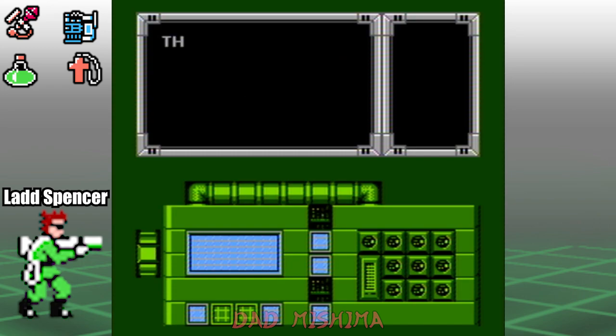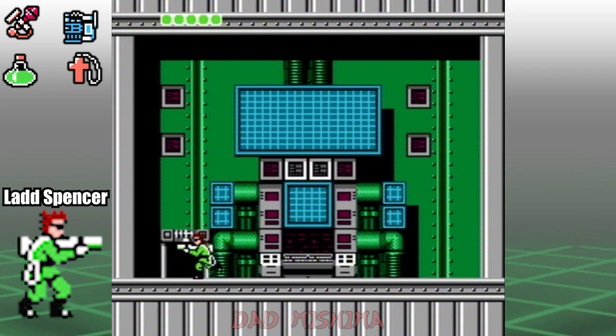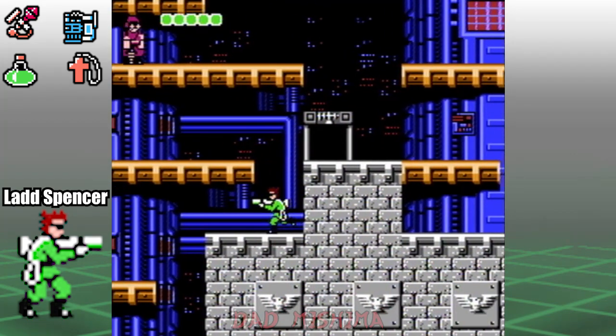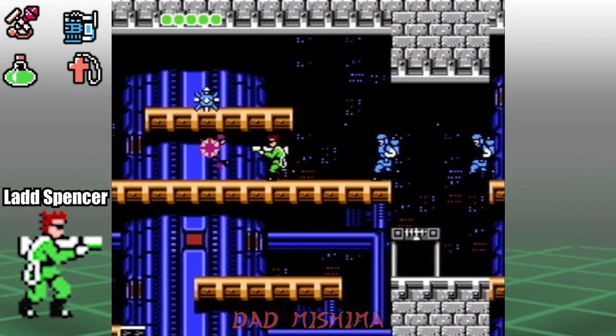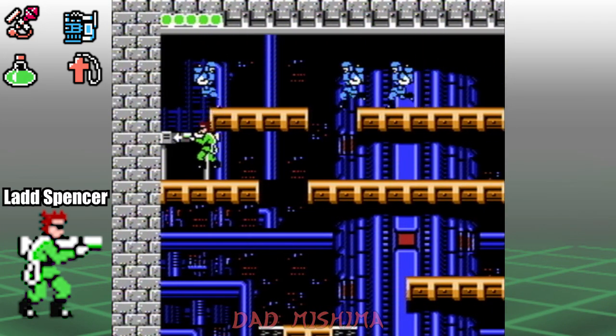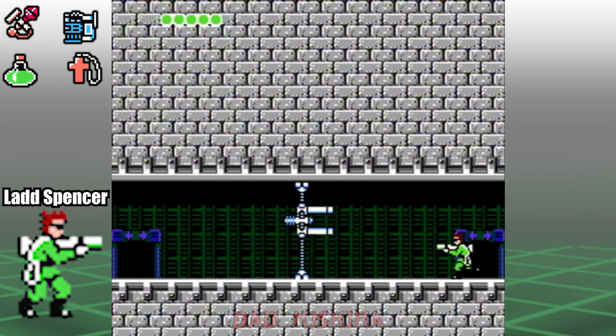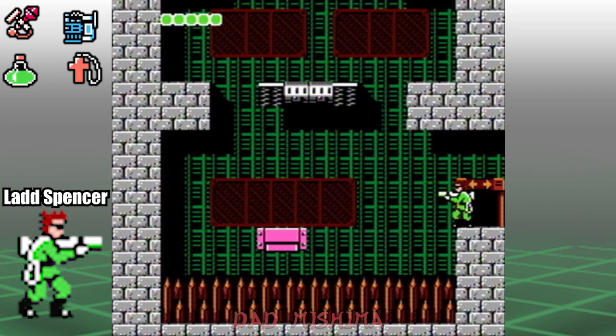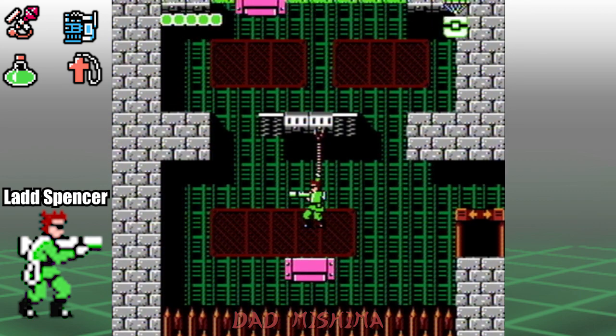We're getting closer to rescuing Super Joe. Keep going to the left, take out the various enemies, and proceed through the door. Take out the third double cannon and proceed to the door on the left. Make your way up, and when you reach the second level, use the wall bounce or the springs to reach the upper level.